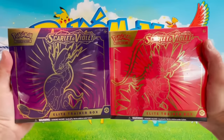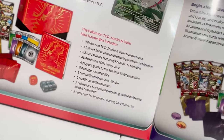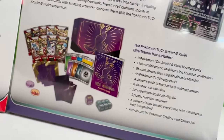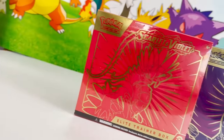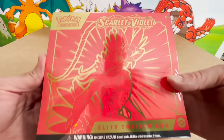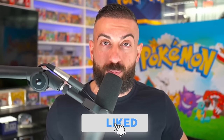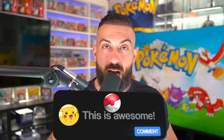These are the brand new Scarlet and Violet Elite Trainer boxes, and I'm more excited than ever before, because they now include different things such as promo cards, more packs, and even more goodies inside. I want to give away two ETBs to two subscribers here on the channel. You can choose either Scarlet or Violet. To enter the giveaway: number one, smash the like button; number two, subscribe with notifications on; and number three, leave a comment down below.